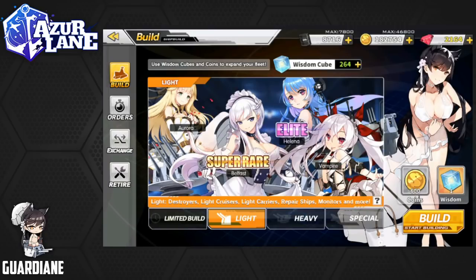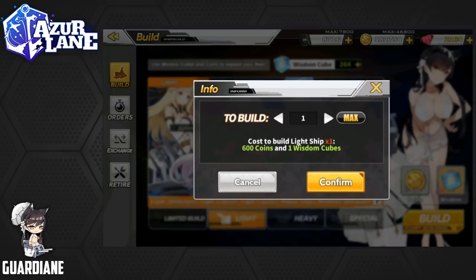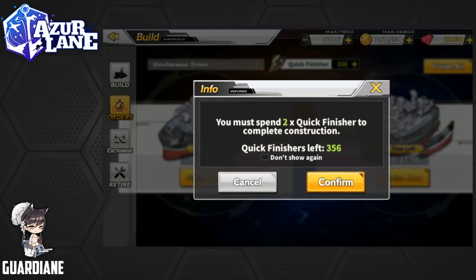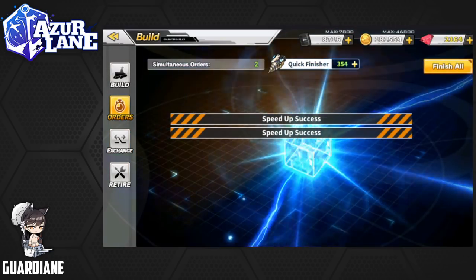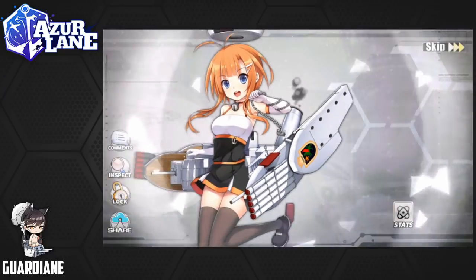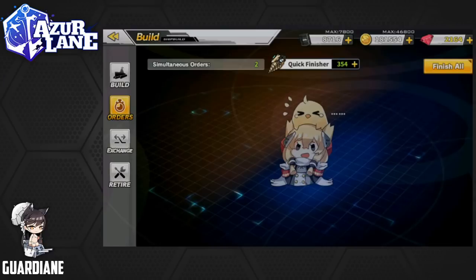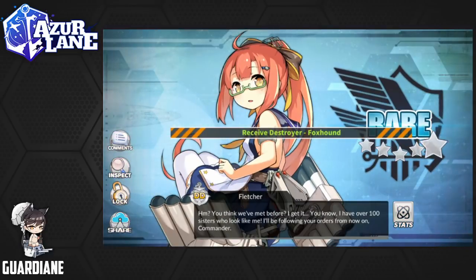That's okay — these are basically free pulls throughout the course of the week. So we'll do 2 more to round it out. Neither of those are St. Louis based on the construction times, unfortunately. Foxhound, who has a pretty cool retrofit I may end up going for. And a Fletcher.